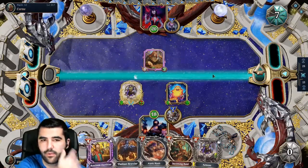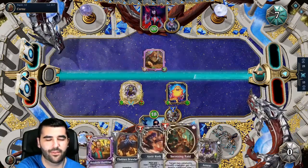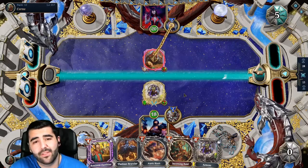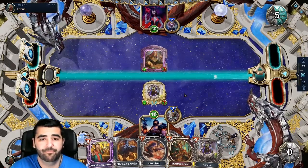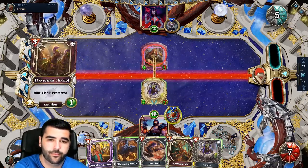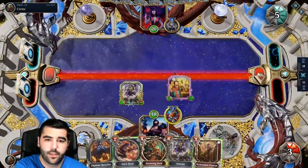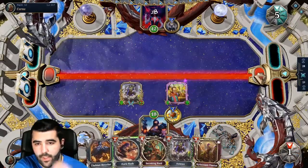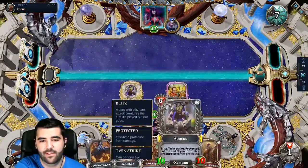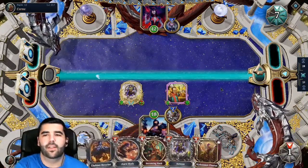Roadside Outfeater next, for sure. Once we get rid of this guy, then we're gonna drop this and it's gonna start buffing everything else in our hand, and we're gonna be unstoppable. That works, cause I have protected. It's that time again. Oh my god, this is a 4-mana 5-10. This is a 6-mana 10-10. Oh my god. Yeah, there's no way you can survive now.